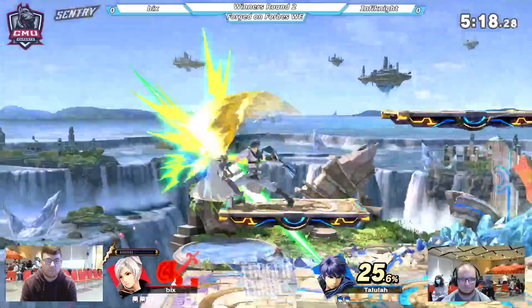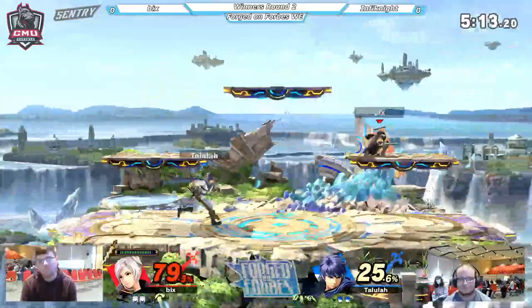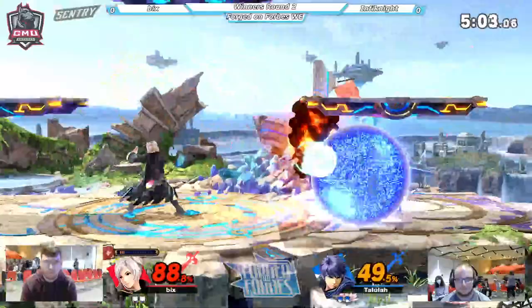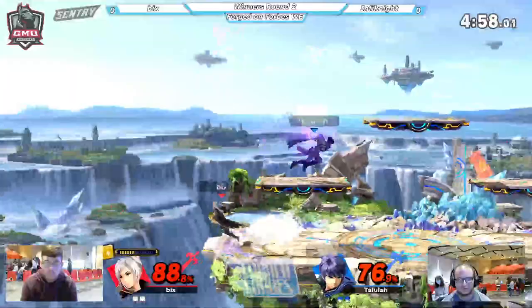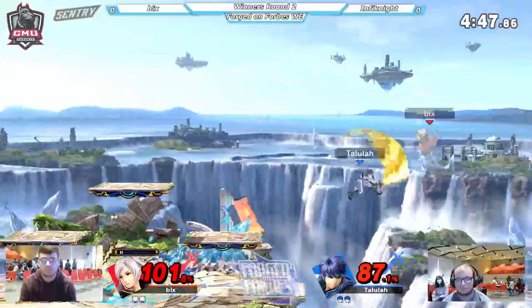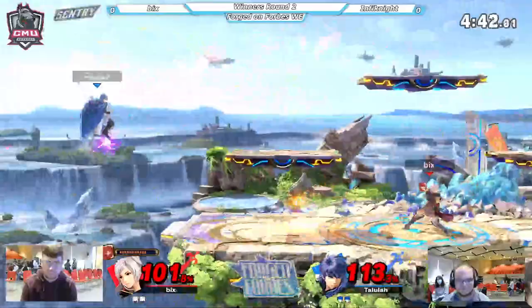Nice fair into nair for Robin. Up smash — read a roll from ledge, only in a sour spot though. Robin's roll getting them out of danger. Arc fire into shield — not just able to roll away from it. But Robin's back in control now, just fair. There's a tome in the air — not going to hit up air though.